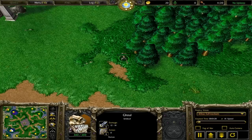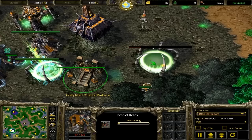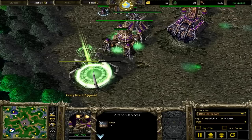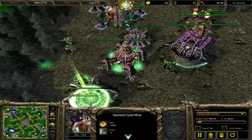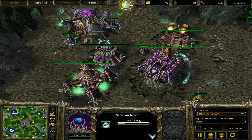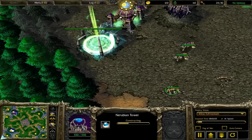I've got my 30 lumber. I'm putting up my Tomb of Relics and sending my ghoul off to scout. Basically, what I'm going to do with my ghoul is harass his acolyte and maybe harass his Tomb of Relics. If they're a decent player, they're not going to accomplish anything major — they'll just move the acolyte around and upgrade a Nerubian Tower. But in my opinion, that really does damage him as well.